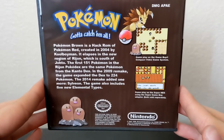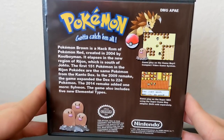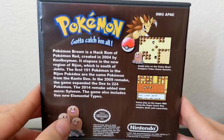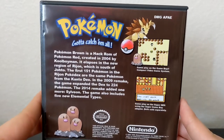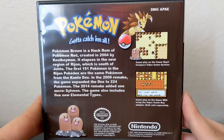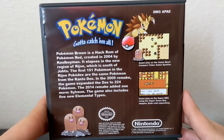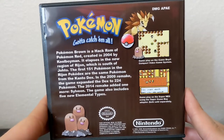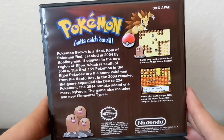Aside from the remakes over the years adding Sylveon, one thing that drew me to pick this game was it includes five new elemental types. I didn't do too much research because I wanted it to be fresh and fun when I play it, so I don't technically know what those new types are. But just off the top of my head, I'd guess a wood type — that's a fan favorite — and maybe a light type, though if they've got Sylveon they already have fairy.